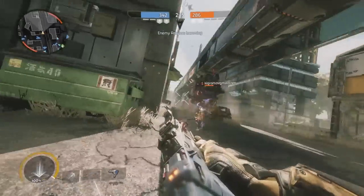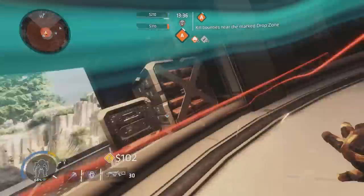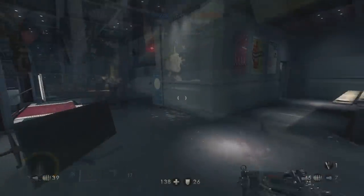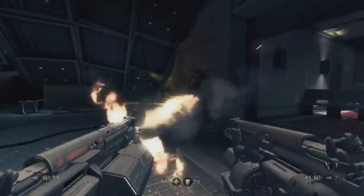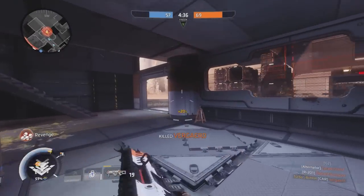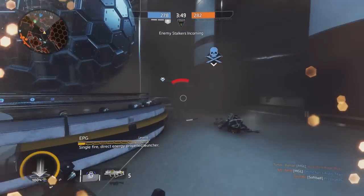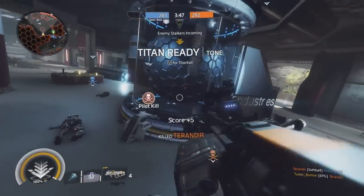Perhaps even better is the generous aiming zone you get here. You can pull a full 180 while sliding if you're fast enough, both because of how long it lasts and the fact the game doesn't keep you in a rigid aiming zone. So not only is the slide useful for getting into cover or strictly forward offensive manoeuvres, but it's a useful way to move with speed in one direction while firing in another, keeping the pace of the combat snappy.